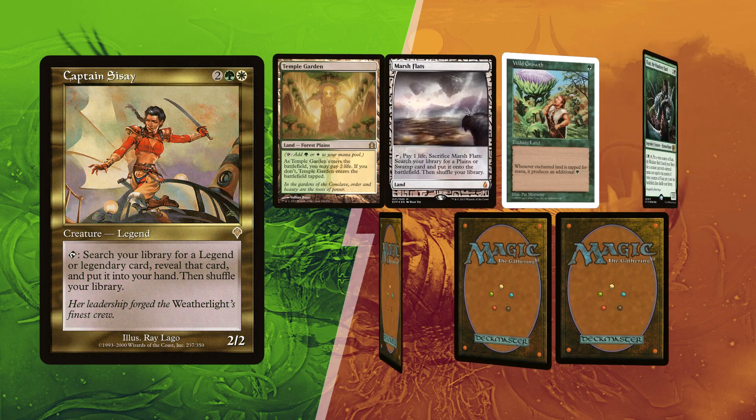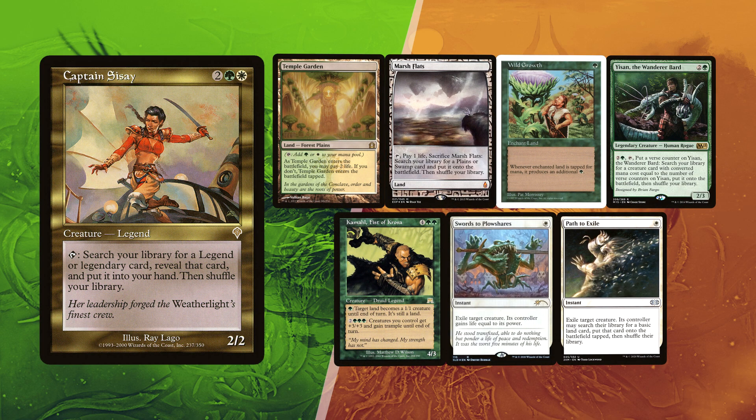Thiago kept his first 7 with a Temple Garden and Marsh Flats for lands, alongside Wild Growth for ramp. Yi Sun is a great toolbox creature that paired with Cize can get his Emil plus Bell Ringer combo going. Kamal, Fist of Croza is an outlet for infinite mana as well as an Armageddon alongside Eleshnorn. Path to Exile and Swords to Plowshares for some needed removal.